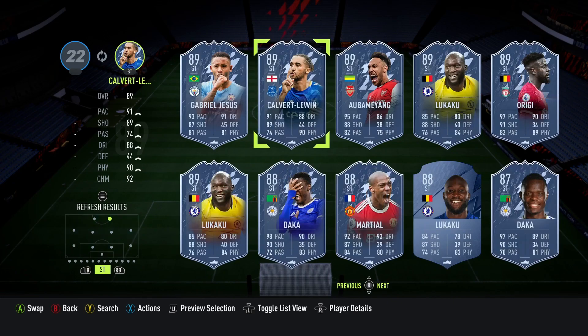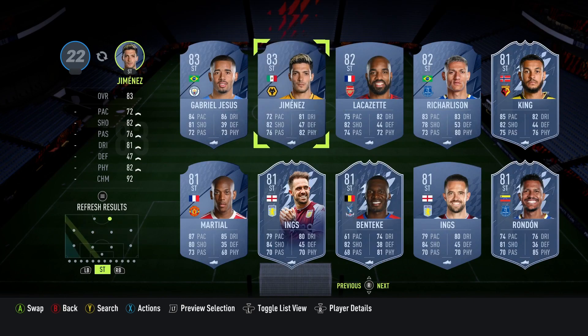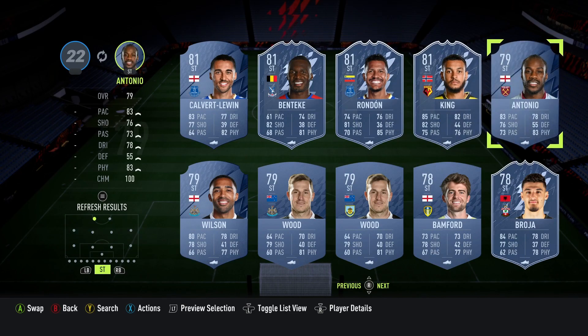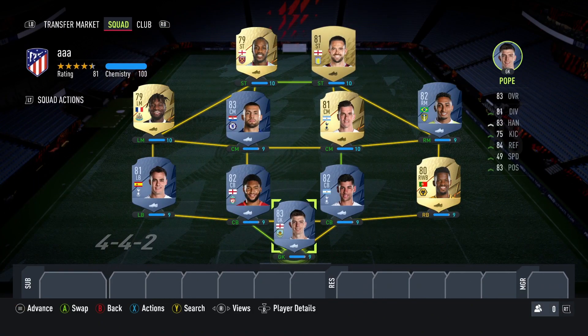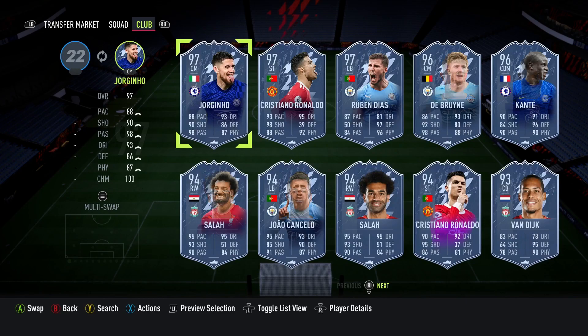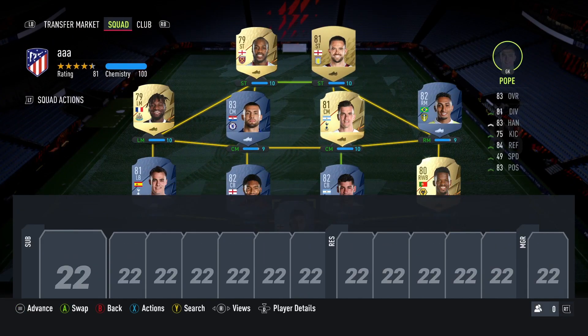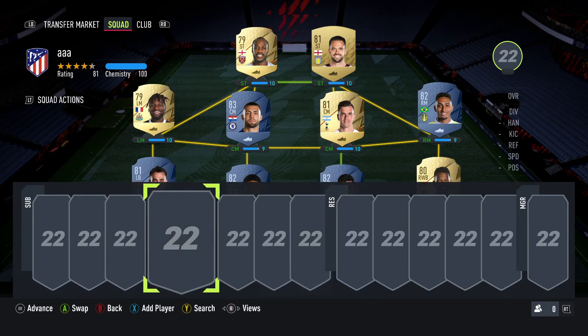For strikers, we need decent finishers because you need to score in 10 matches. Under 2K, you can probably get Danny Ings — he's a little beast, put a hunter on him and he'll be fine. And Antonio, or Wilson, who may do a decent job. For your bench, just make sure every player is bought for less than 2K.